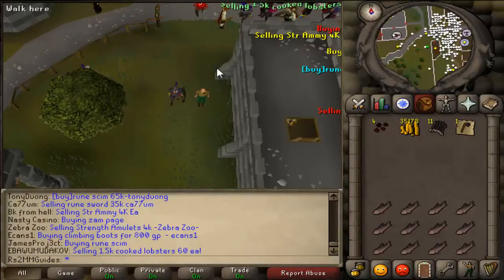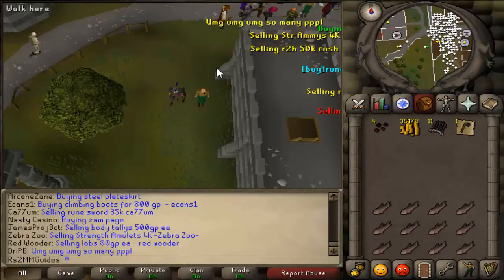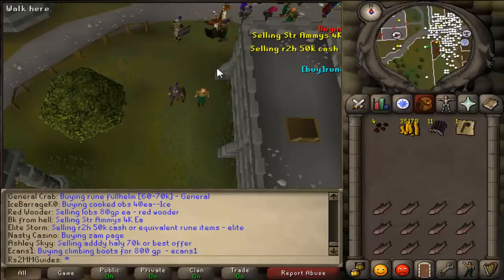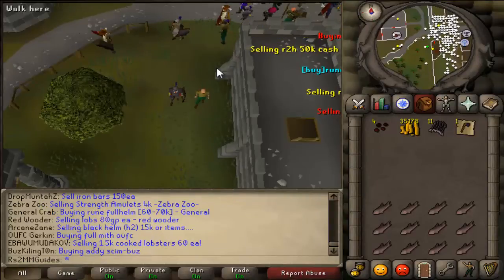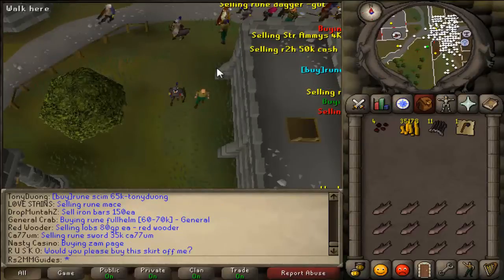Another item is Adamant Axes. I cannot give you any guaranteed price — I've seen people selling them for $25,000 and I've seen people selling them for $15,000. So maybe you can buy one for $15,000 and sell it for $20,000 to $25,000.